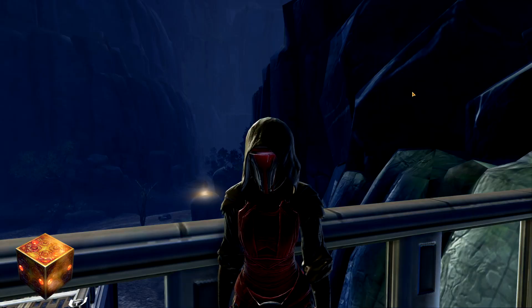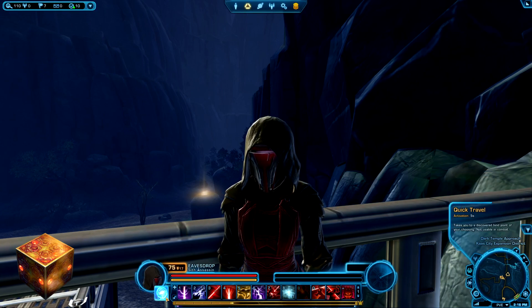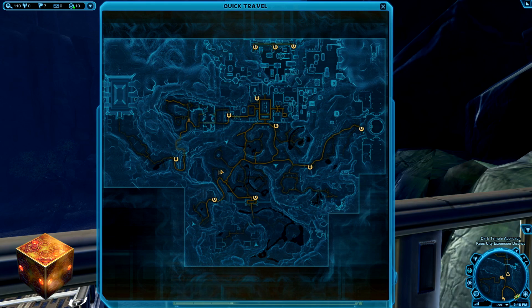The third Datacron is the Orange Mastery Datacron, and it's hidden in the Dark Temple approach near the expansion area of Dromund Kaas. The closest quick travel is the Kaas City Expansion quick travel point, kind of in the center of the map. The closest taxi or speeder is also called the Kaas City Expansion. From there, you're going to head far to the east, following along the super long bridge, just keeping on the path forward until you reach the expansion camp.